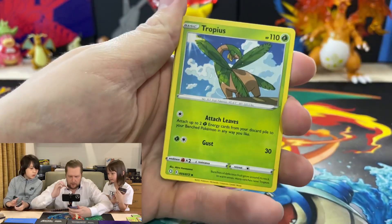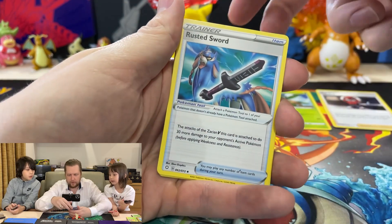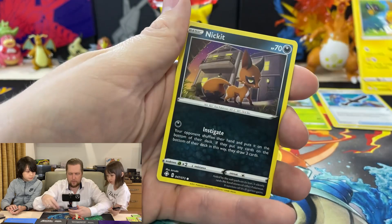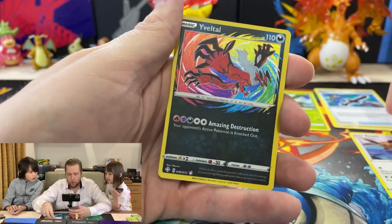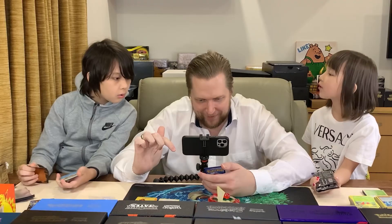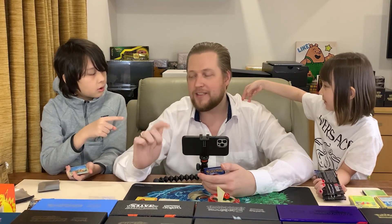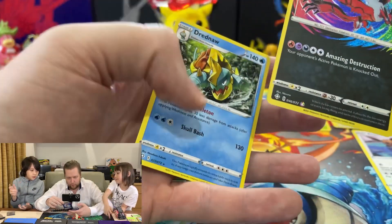All right, let's zoom this in. We got Tropius, Ball Guy, Rusted Sword, Spinarak, Rowlet, and oh — that came out of nowhere — an Amazing Rare appeared out of nowhere! As the golden hand, we have our first Amazing Rare — Eevee! Anything else? Oh, a Dreadnaw.